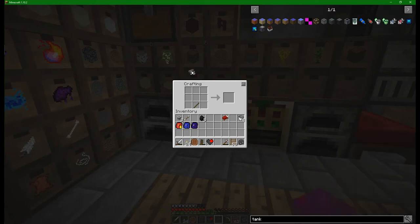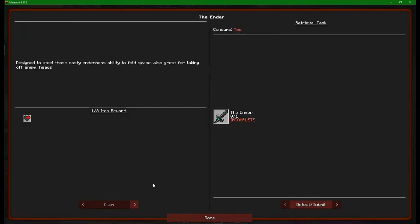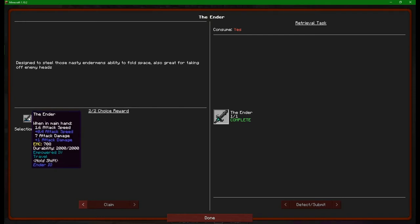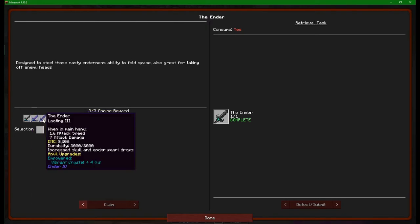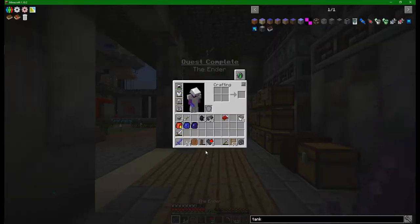I have a single stick on me, which was very fortuitous. And there is the ender. Get out of here, you little iron sword - nobody wants you anymore. We've done that, so I'm going to hand it in. It will consume it, but then we get to make some choices here: looting three, sharpness five, or travel and empowered. Now the travel and empowered I believe is stuff that we can put on our sword ourselves, so I think I'm going to go for looting.